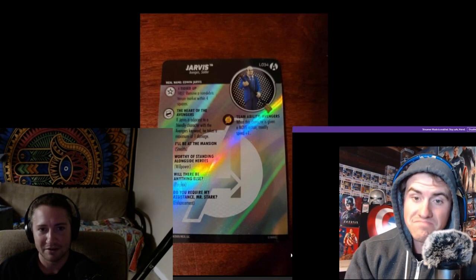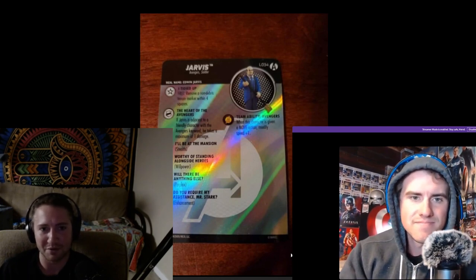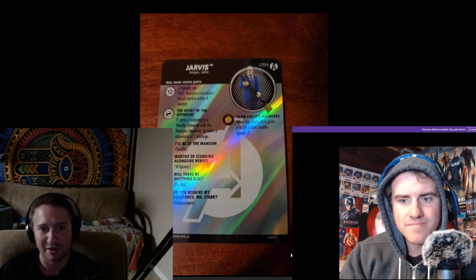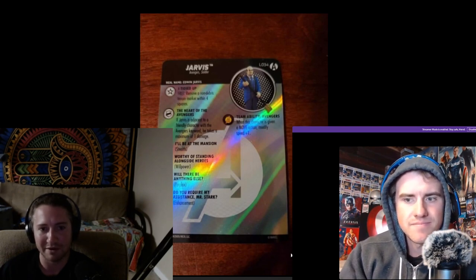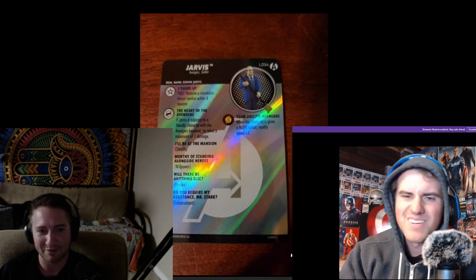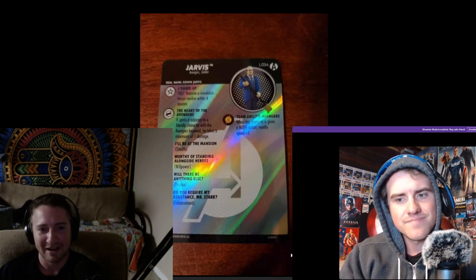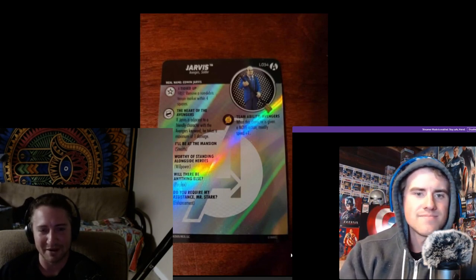He also has the special defense power Heart of the Avengers: if Jarvis is adjacent to a friendly character with an Avengers keyword, he takes a maximum of one damage. This means he's prime Avenger Mastermind fodder. There's not a lot of Avengers with Mastermind, but if you have one with Mastermind and you want to Mastermind to Jarvis, he's taking a max of one each time.